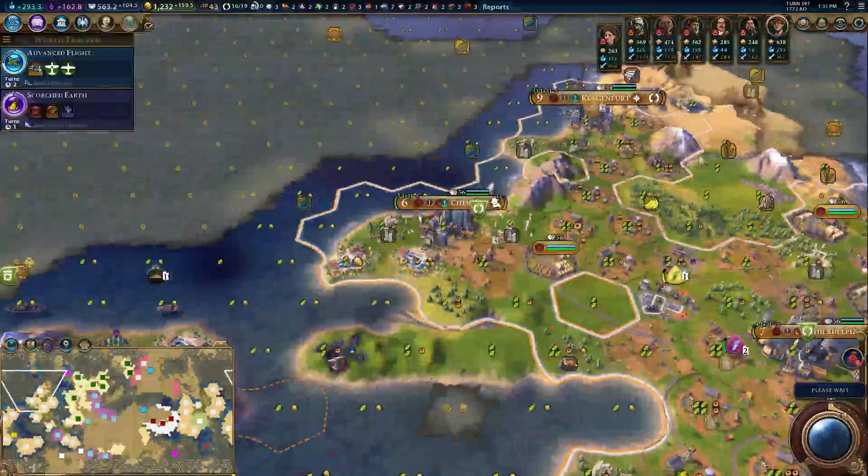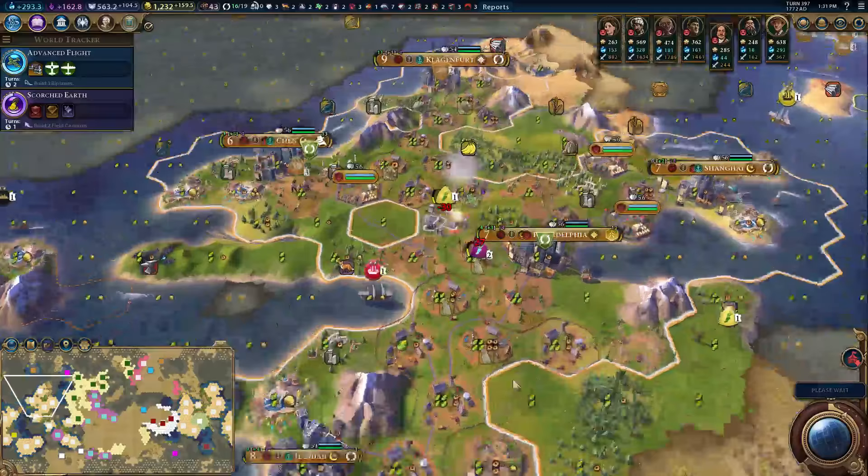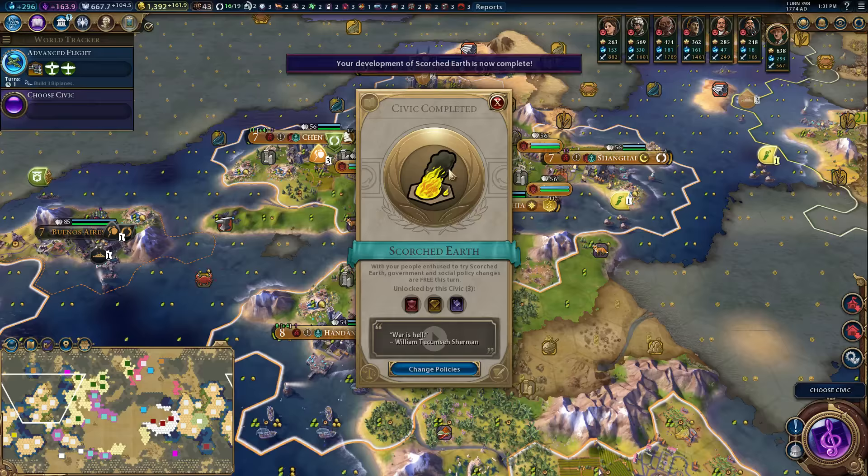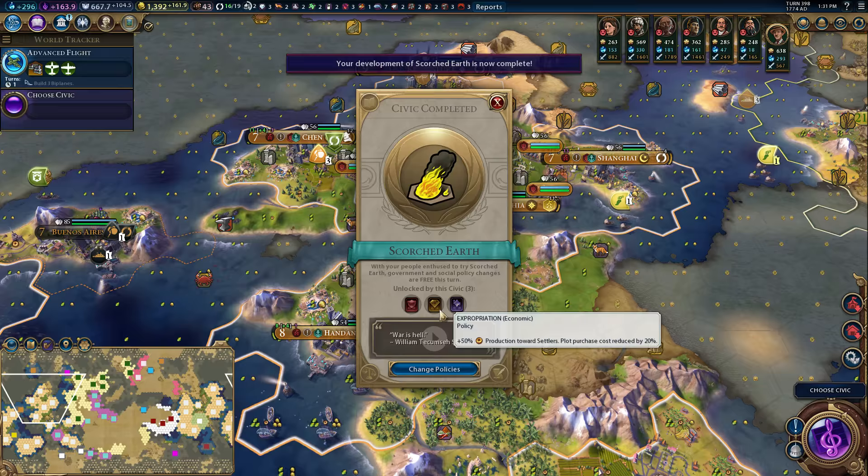Polish frigate fleet just snooping about. That entertainment complex will actually help out over here quite nicely. Those are trade routes — I think we're building them all. I don't think we're being prompted to build any anywhere. We'll check next time the production comes up, because our trade-out cap does keep going up. Scorched Earth is done. I don't care about total war, I don't need the settler production. The plot purchasing is nice, but that's it.